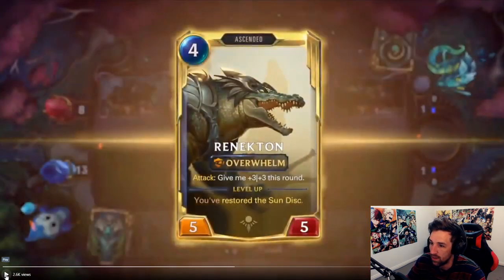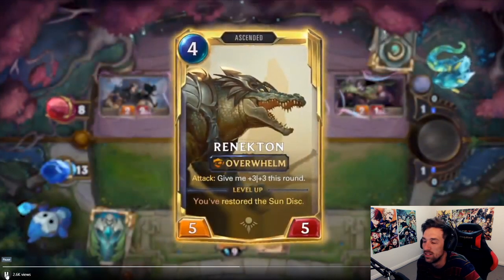5-5 on attack — give me plus three, plus three this round with Overwhelm. And then it'll level up again if you have the restored sun disk. Within me cannot be contained.